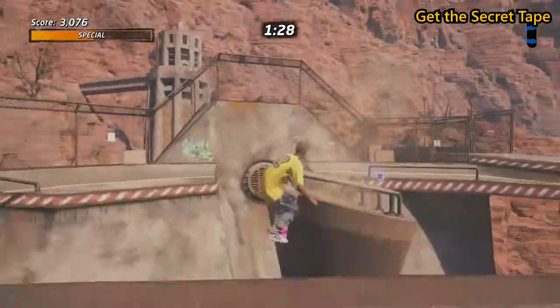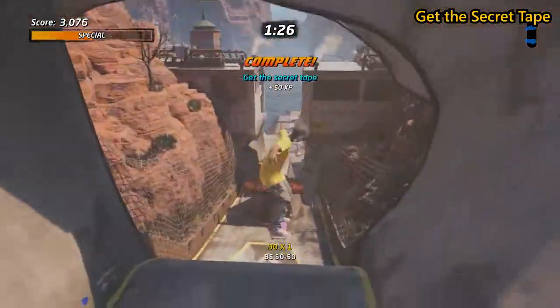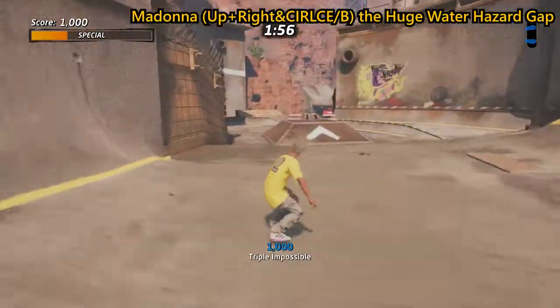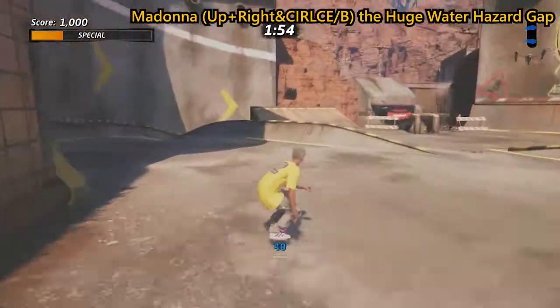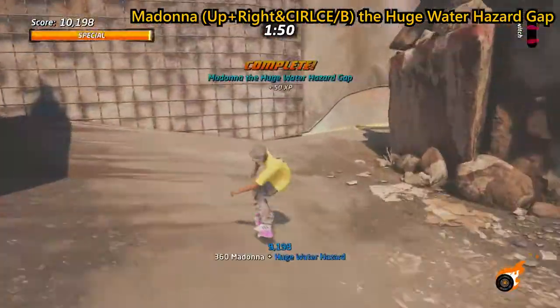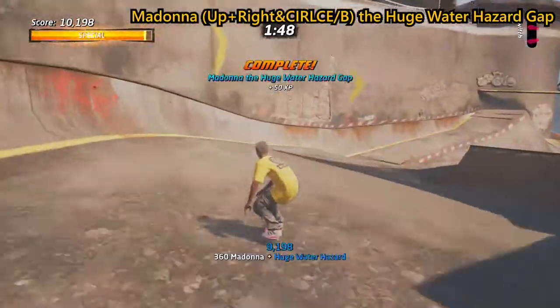You should just be able to get your tape. This one will probably take a good few attempts, but once you've got it, you've got it. Next up we're going to Madonna the huge water hazard gap. You do a Madonna by holding up, right and Circle or B while you're in the air — hit the ramp just here to get enough air to Madonna the huge water hazard gap.